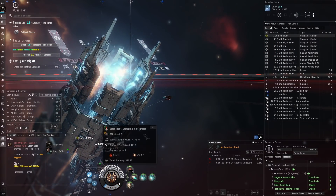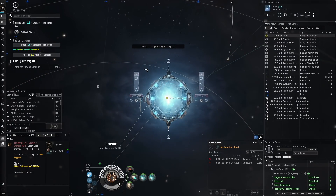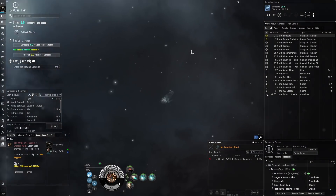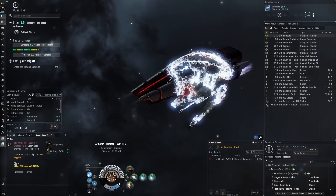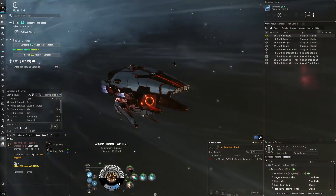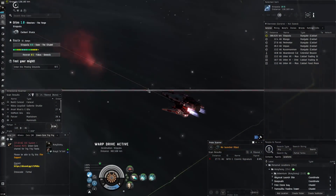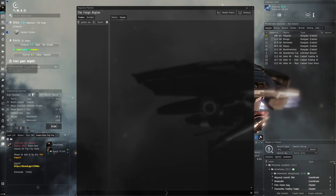The Veles Light Entropic Disintegrator — I wish I could find a good way to use a Nergal in the abyss. I feel like it would be very well suited for the abyss, especially if you use remote armor repairs. But it doesn't seem to be that great just due to range, and it's a bit hard to kite extremely well in it — it's possible but pretty difficult. Also, this ship is just so expensive. This hull costs 300 million, so it's a very damn expensive hull just for one hull.